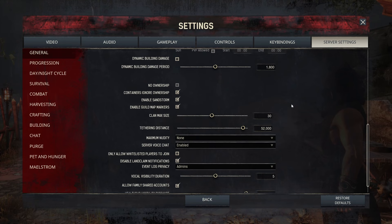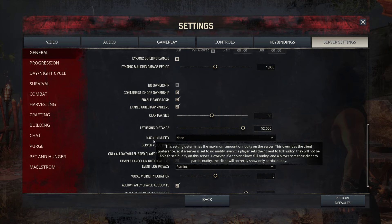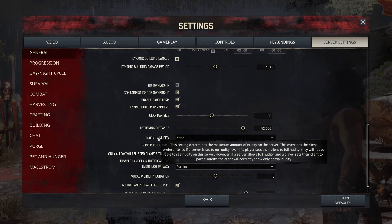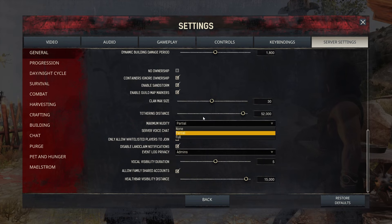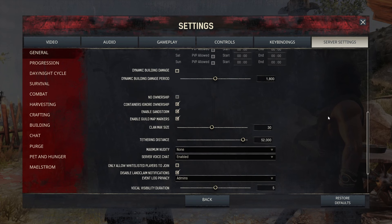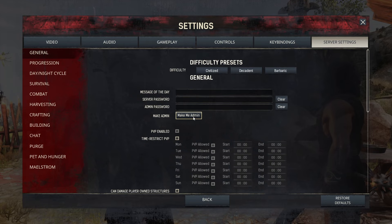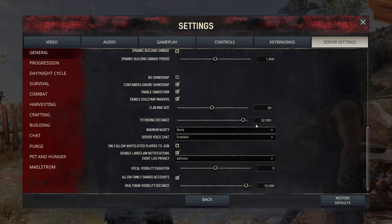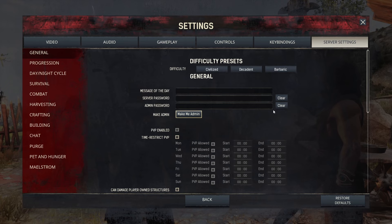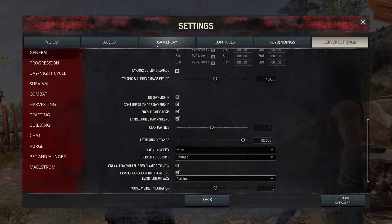This is where you set the maximum nudity for your server. If you set it to none, the player can only set none in gameplay. If you set it to partial, the player can set none or partial but not full. One parental tip: if you have kids playing and don't want them changing that setting, set it to none here and put a password on your admin code. Even if they click 'Make Me Admin' without the password, they can't get in and change it.